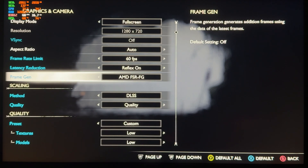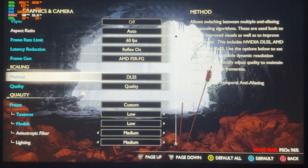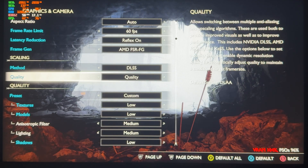For frame generation, use AMD FSR. For the upscaling method — if you have an RTX GPU, use DLSS (OSS); if you have AMD, go for FSR. Set the quality mode to Quality.